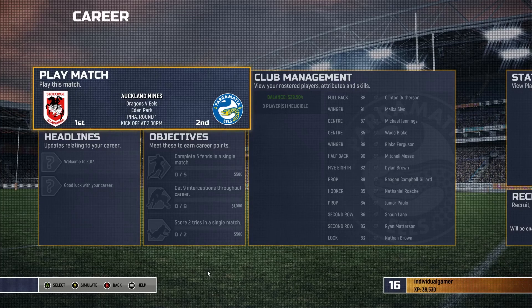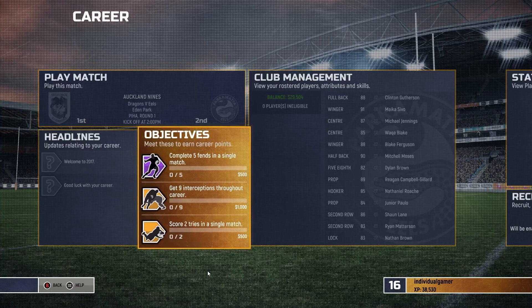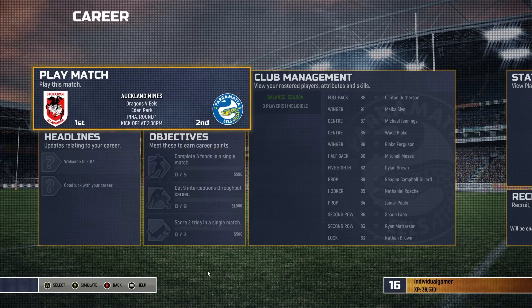What's going on rugby fans, Individual Gamer here, welcome back to a brand new series and a brand new video on the channel. Today we're starting our 2021 Rugby League Live 4 season career mode with the Parramatta Eels. We're taking on the St George Illawarra Dragons in the Auckland Nines, our first pool game. We have some objectives: five fends in a single match, nine interceptions throughout career mode, and score two tries in a single match.